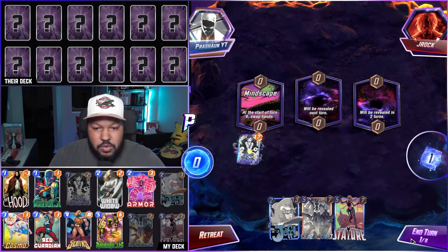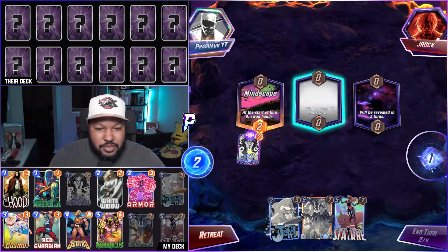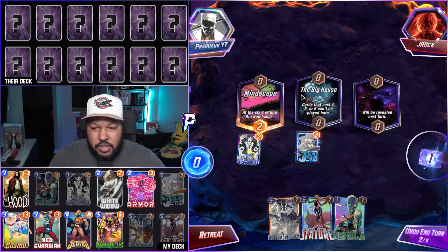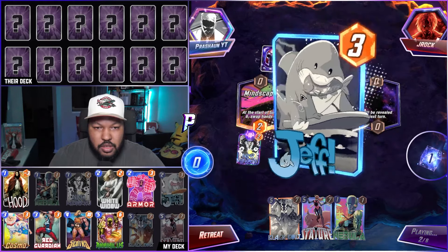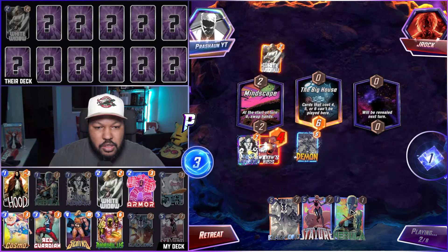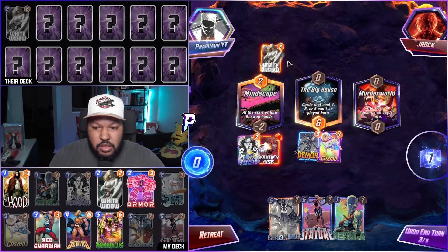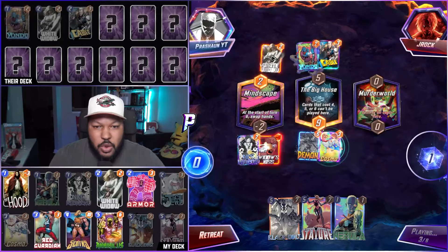Game 5: I'm going to go Niko. Sucks that we have Mindscape, so I probably won't play Black Bolt. I'll go Jeff. Hopefully they're not destroyed — they gave me White Widow, totally fine. Murder World, okay. Let's go Cosmo mid. No Cable, no Yondu. Let's go.